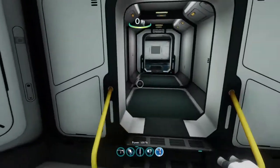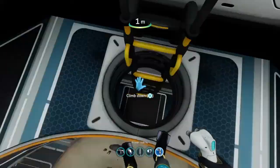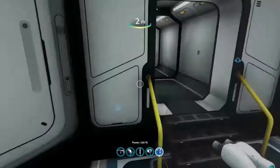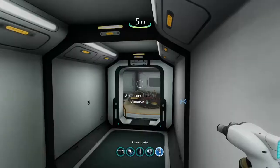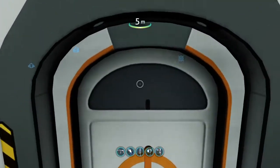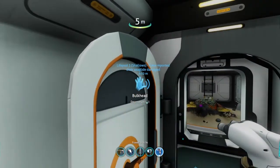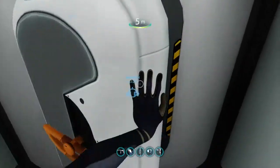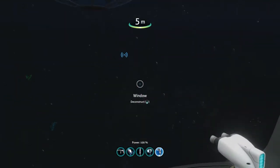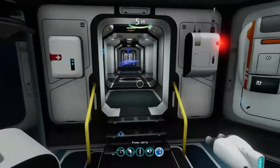Now I have access to all those areas, so time to get to building. Another bit of advice: when building a base, do not put too much stuff in it because these things run on power. There's actually a device that converts biological resources into electricity, but that's probably further down the line.